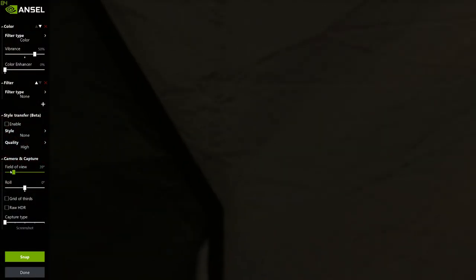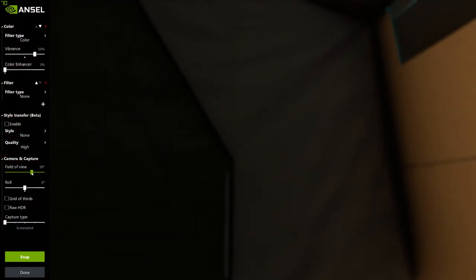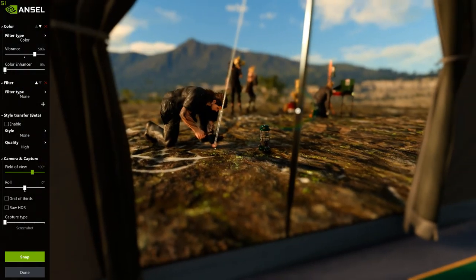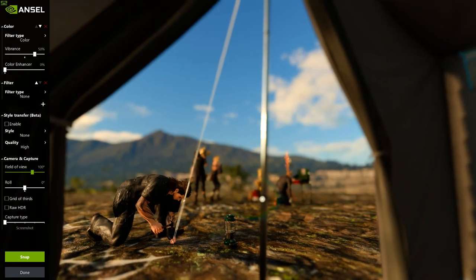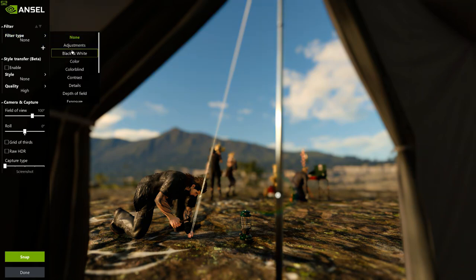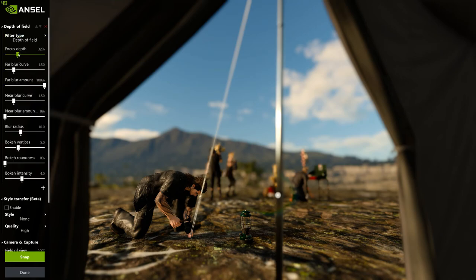Let's check out the inside of the tent after we change our field of view. This is the kind of stuff where I need to learn how to mess with depth of field properly. This would be a perfect example. Focus depth — I want to focus off in the distance. Far blur amount — no. Blur radius — no. Bokeh vertices — no. I need to watch a YouTube video on how to actually mess with all the depth of field on this.